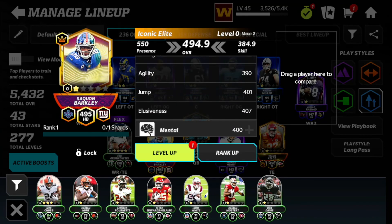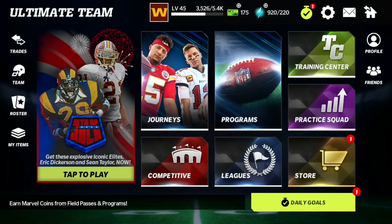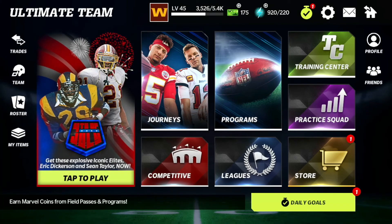4-1 jump. Alright, so that ends the video there. That is my Iconic Elite Select Pack. Thank you guys for watching — if you'd like, subscribe to the channel. Thank you guys for watching, and hey guys, peace out.